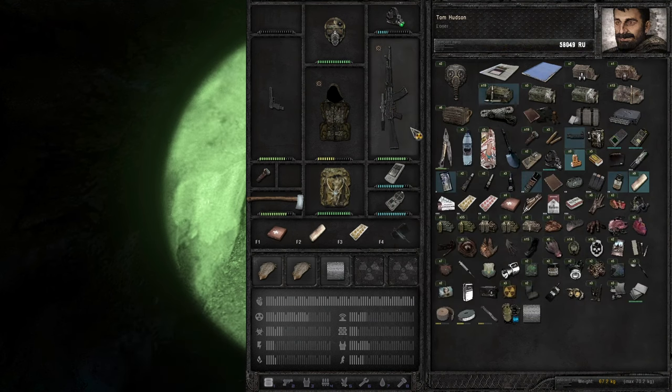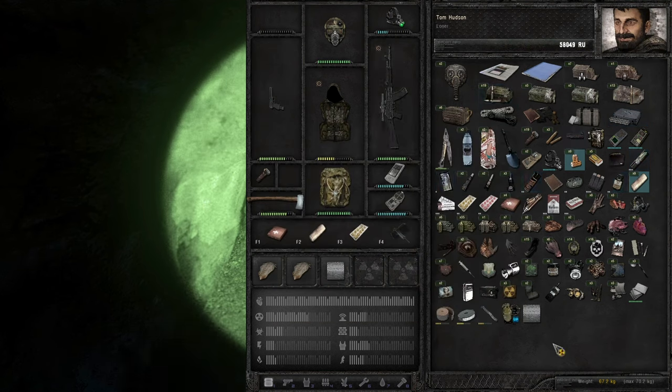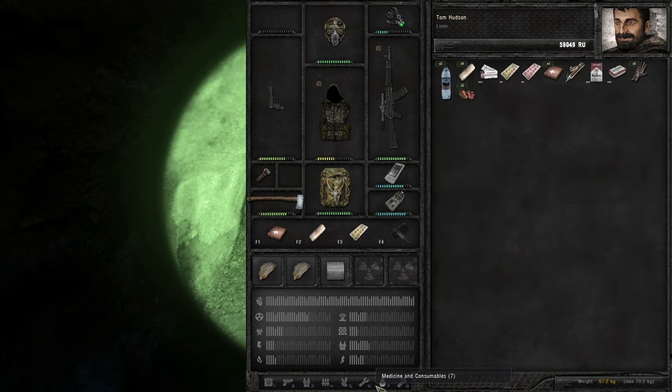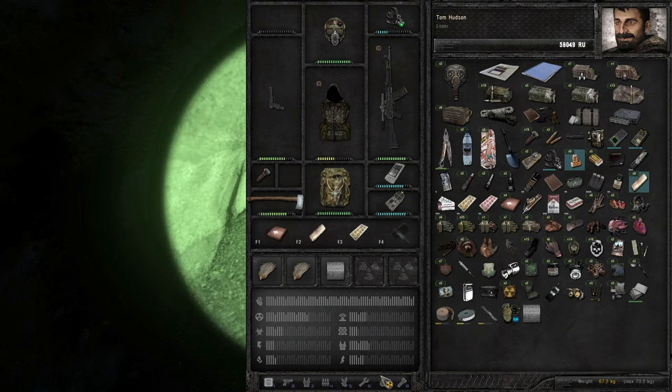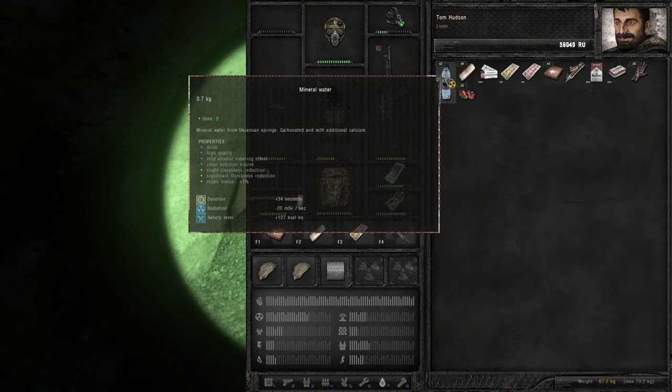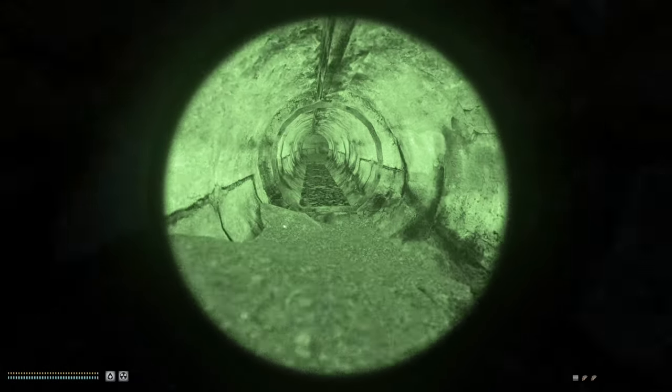We're bad with ammo right now — 19 spare shots. The pistol's got okay ammo, but you really drain through the pistol ammo. And then food-wise — we're thirsty, actually. There's always something. One or the other.